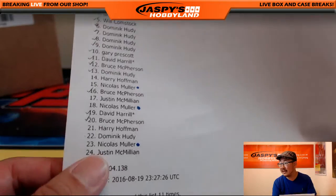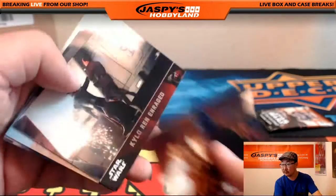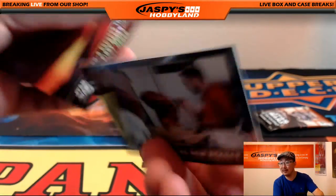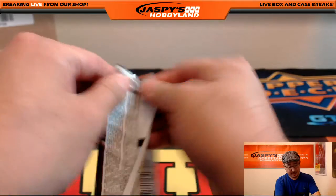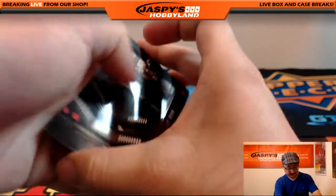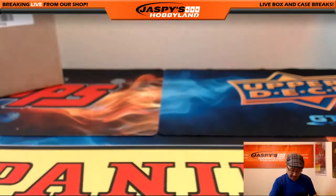And J-Mac, you have the last two — seventeen and twenty-four. There's seventeen and there's twenty-four. Let's hope for some low-numbered stuff. It's a trap! Old Admiral Ackbar. We got close, man — down to the final four. But maybe we'll find a low-numbered card or something like that. Maybe not. But there is a refractor right there — and that was for Justin.